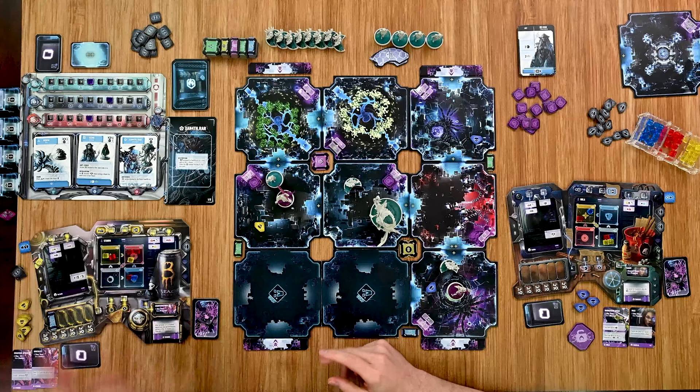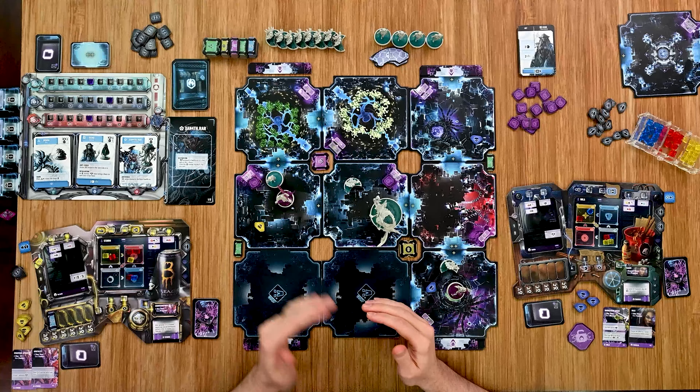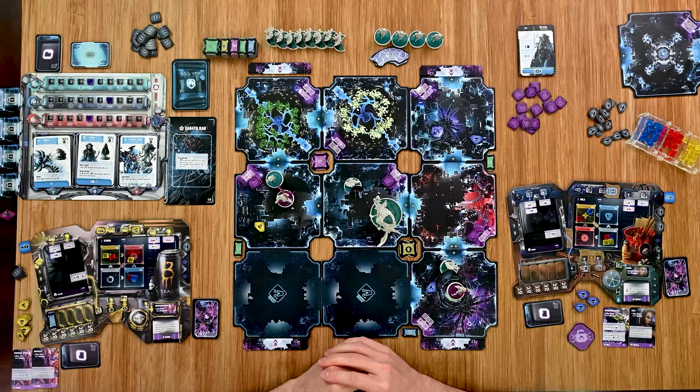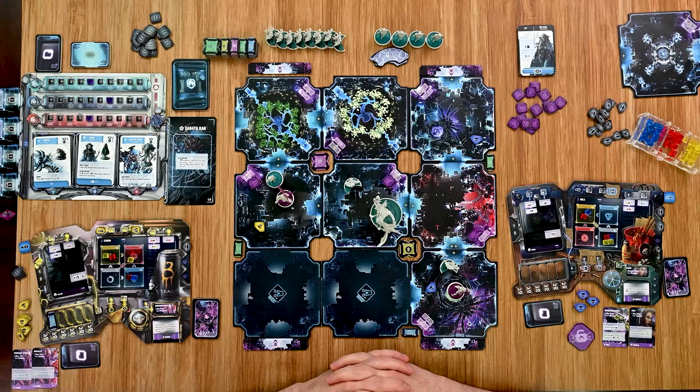Back after a couple of rounds — players are having a rough time. One player picked up some information while the other is still working on it. The guardian has been wrecking things: three guardian cards came up in a row, each chaining into another card. They're close to flipping the guardian card to phase B, where it starts destroying gates. Players need to pick up the pace.